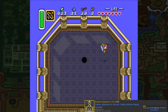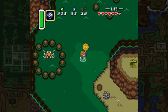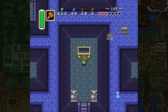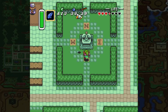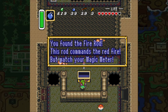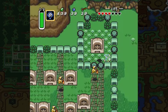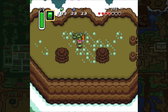After defeating Agahnim, there's a lot of item collection to do before finishing any other dungeons — this will help with the remaining damageless achievements. Grab the Quake Medallion, flippers, the Hammer from Palace of Darkness, the Hookshot from Swamp Palace, the Flute from the Flute Kid and activate it in Kakariko, the Mushroom and Magic Dust, the Fire Rod, the Titan's Mitt, half magic, temper your sword, get the Magic Cape from the graveyard, and finally Ether. Now we're ready to continue the damageless bosses.